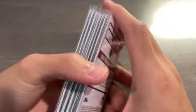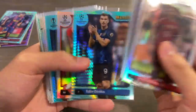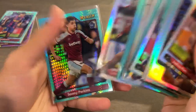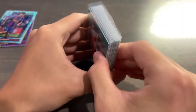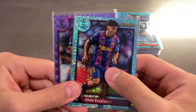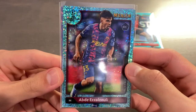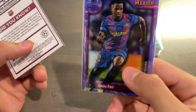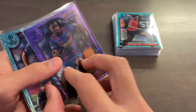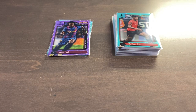Very, very nice. Quick little recap of the non-numbered parallels — refractors, Aqua Prisms, as well as the inserts. Tell being our big hit right there, I'll put that at the top. Might even grade it — he might be a worthwhile flip. The one-per-blaster numbered card still stands. We got two Barca-numbered cards: the lesser one being Abde Azazuli rookie Aqua Speckle numbered 4 of 199. But the huge hit — one in 764 packs for a Purple Wave — Ansu Fati numbered 15 of 15. Absolutely gorgeous, guys. I cannot believe it. These two cards alone easily make up for multiple blasters opened in terms of price.